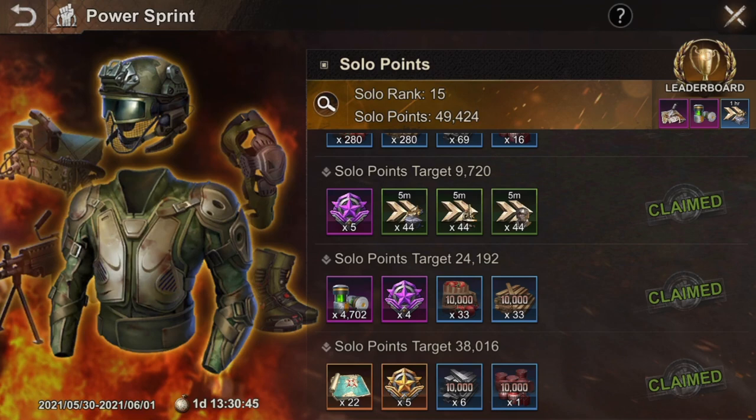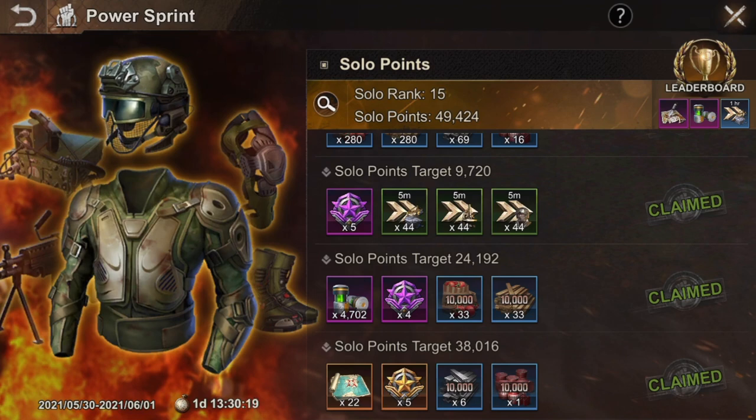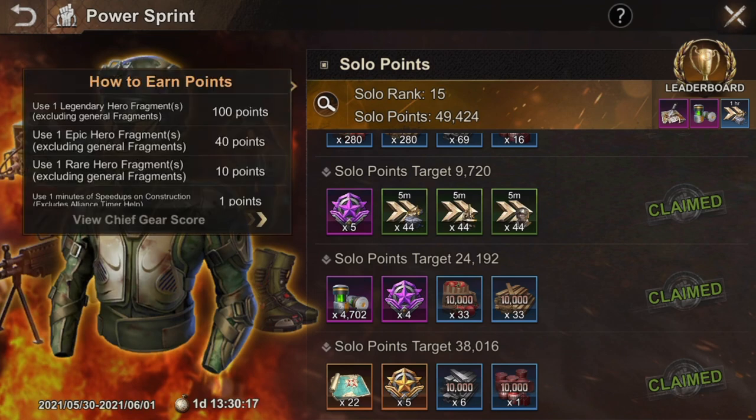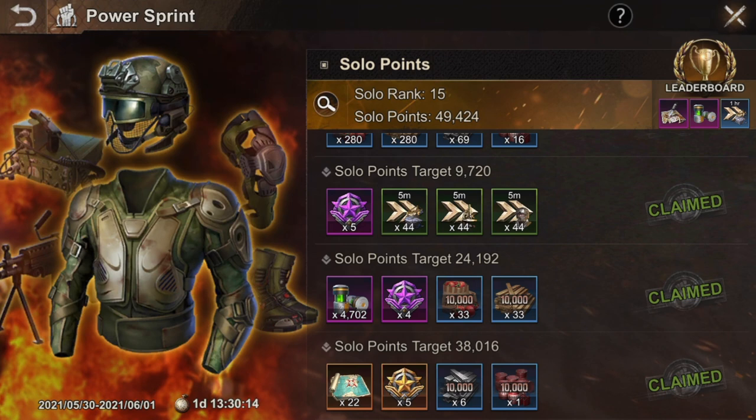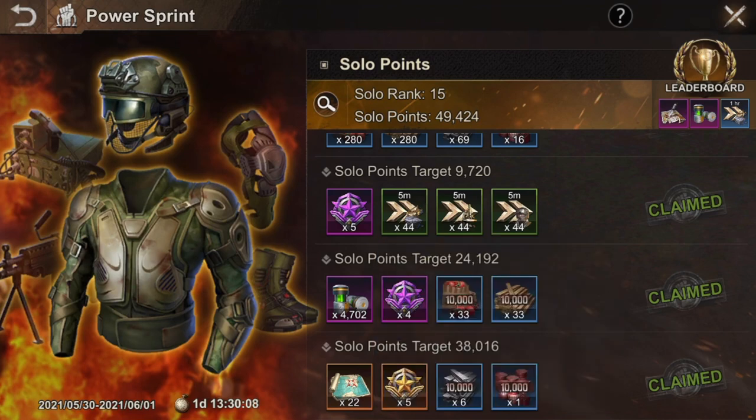Yes, in state versus state you also get tactical gear designs in the last stage, but you just need to train troops. What most people do is train troops, use chief gear, and use all their resources just to get a good ranking — which is never gonna be good compared to the top guys because they are gonna fight for that ranking and you'll be left behind. So it is a waste of resources. What I do instead is save plasma cores, speed ups, and fragments so that after state versus state I can get 22 tactical gear designs.